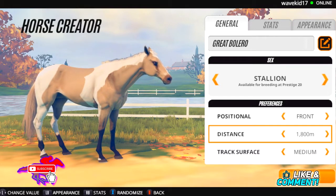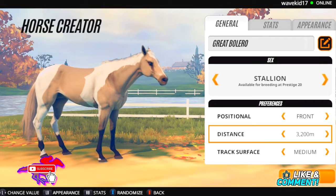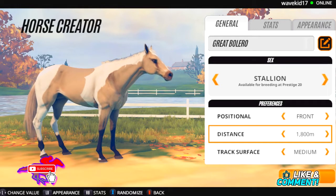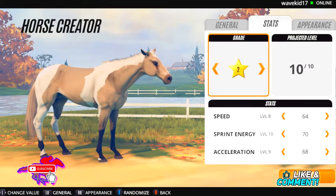I think 1800 meters is actually pretty ideal. This is a horse I'll try to get. The max distance is 3200, so half of that is 16 furlongs, and we'll do 18. Great Bolero had decent stamina to him.